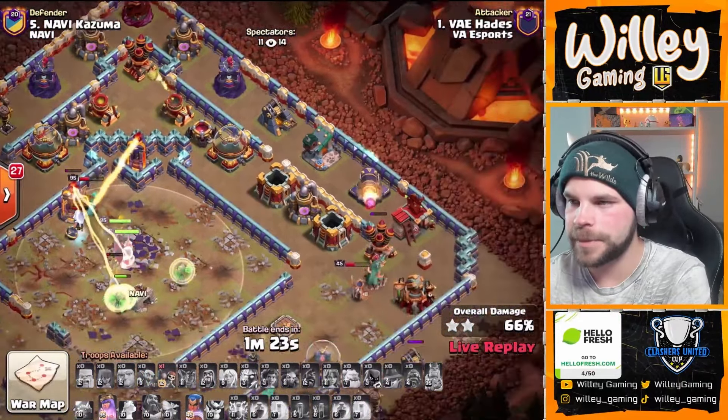Quick peek at the equipment — does he have the RC upgraded? Not quite yet. Warden's still going. We've got the Queen and Root Riders coming in. He's just going to full send it on the opposite side of the Town Hall. Got that King on the outside to make sure everything stays in. He's got a bunch of Rage Spells, and he does have a Jump Spell. What the heck does he have a Jump Spell for? He's got a Root Rider Smash. Curious — it might be for the King? I'm really curious about that Jump Spell.